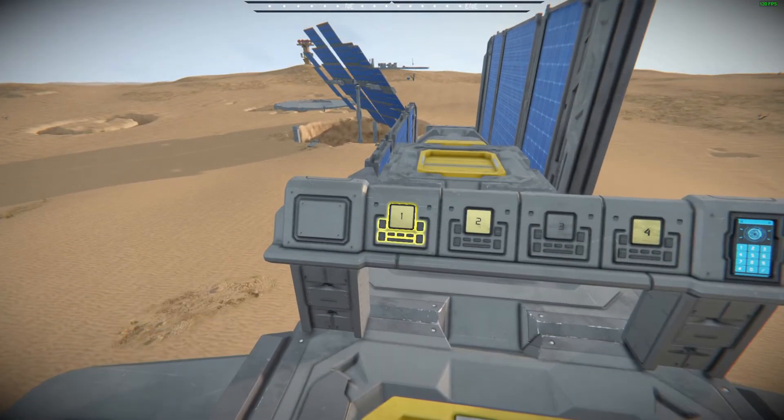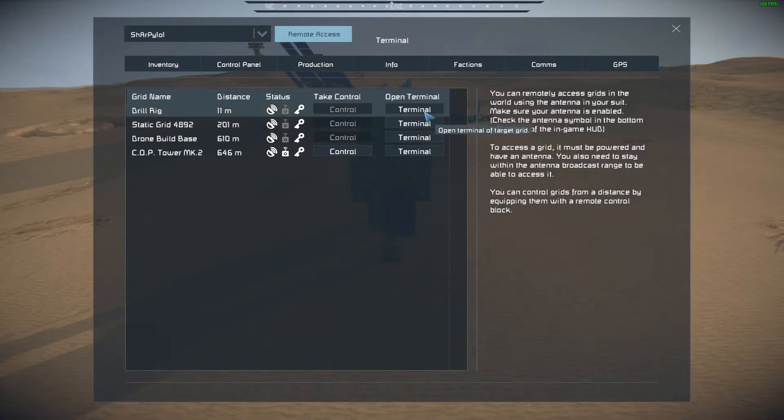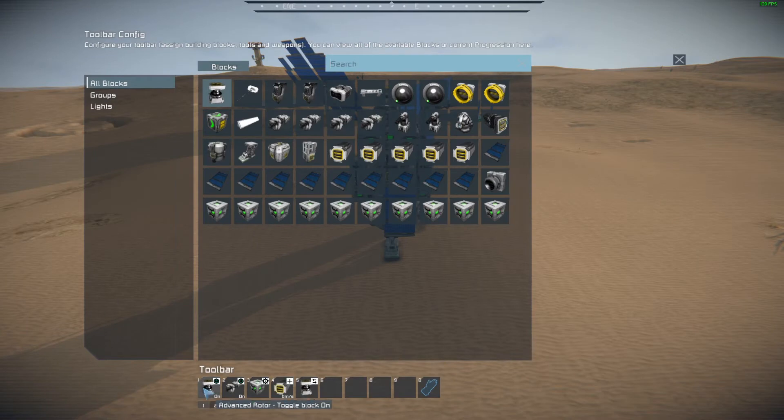First of all, let's start it up by pressing button 1, jumping into our spectator camera, and accessing this thing via its antenna. Straight away from this first button press it's triggered the first timer, which has turned on the rotor and started rotating.